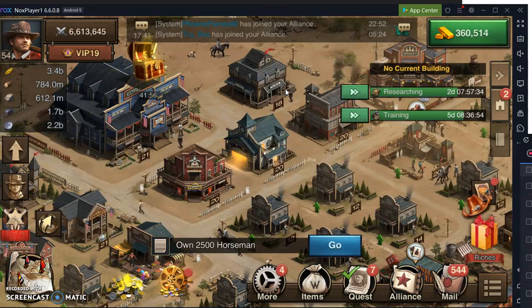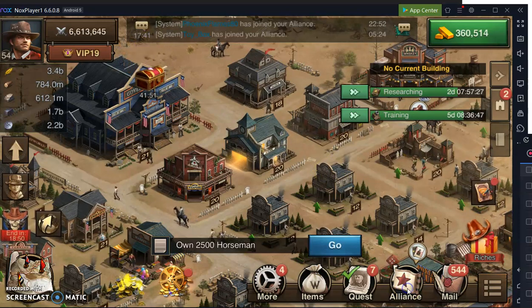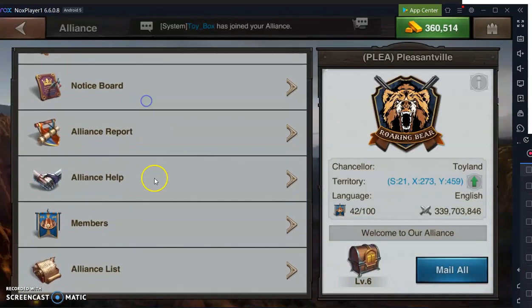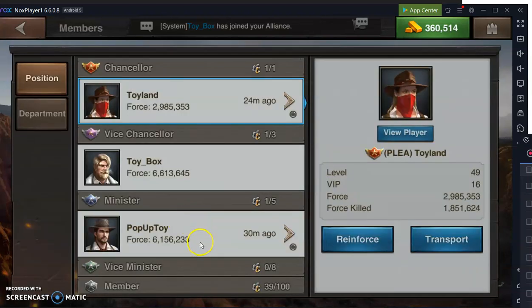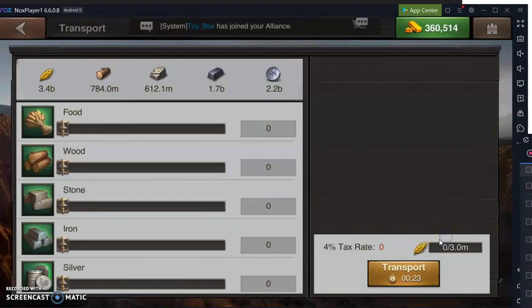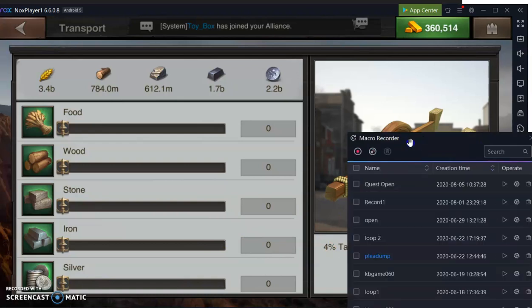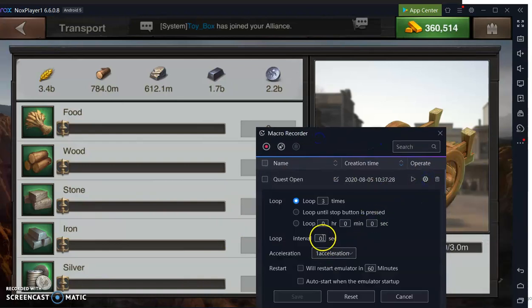That's how you use the macro recorder in BigNox for redundant tasks. You can also use it to ship resources. If I'm shipping 70 shipments, I'll get into the shipping screen, hit record, hit the transport button, do the cycle, hit transport again, repeat the cycle, and stop it. Usually if I have five wagons, I'll time how long it takes — say 23 seconds — and then put in a little delay in the interval just to make sure all the wagons get there and get delivered. Then it'll repeat the cycle again.